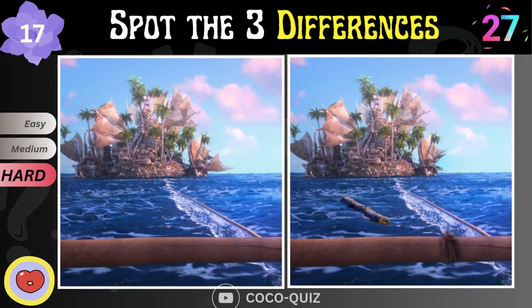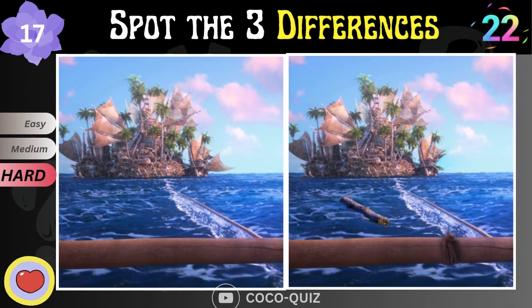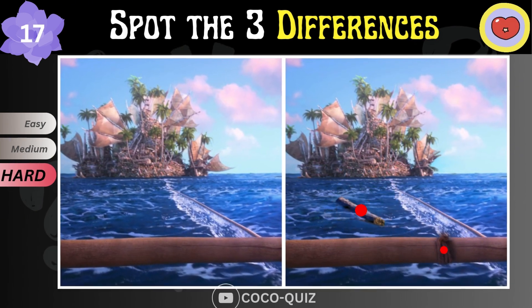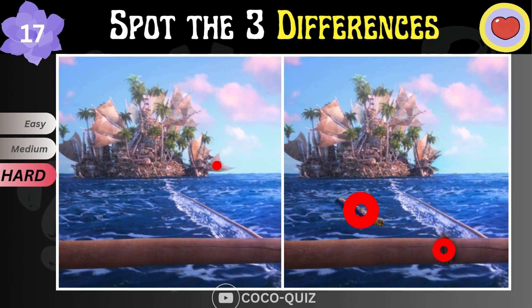Look at the island! What's going to happen there? Spot three unsimilarities! Another hard level question — guys, you truly rock!